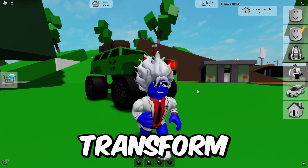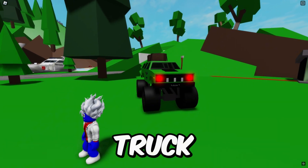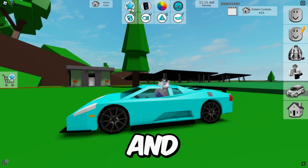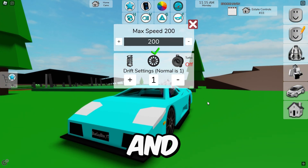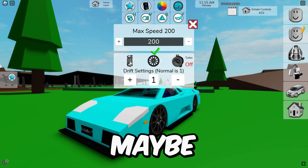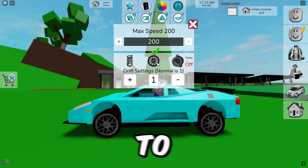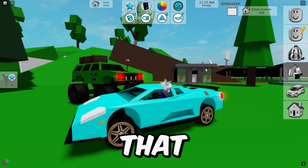Now it's time to show you how to transform your cars in Brookhaven into monster trucks so you don't have to keep driving that ugly monster truck. There are two methods. For the first one, choose whatever car you want — let's get this old premium car. Go to the settings and change the suspension to make it as tall as possible. You can also change the wheels to whatever you want.